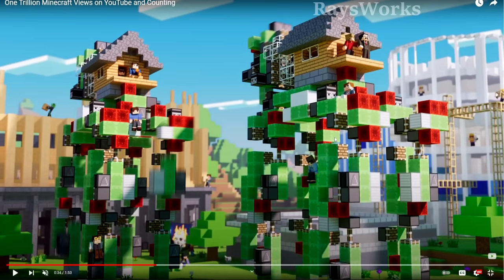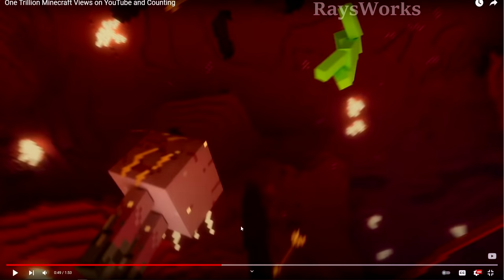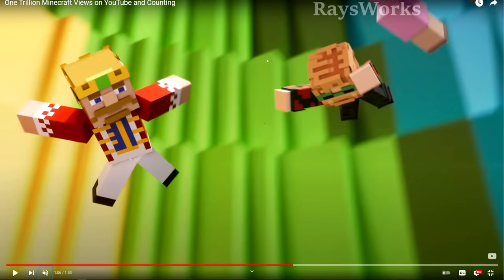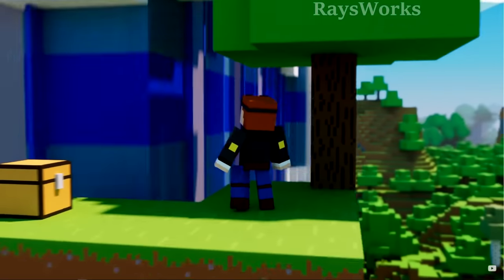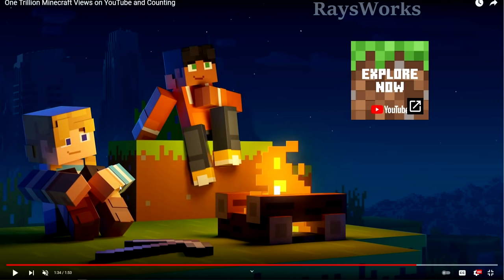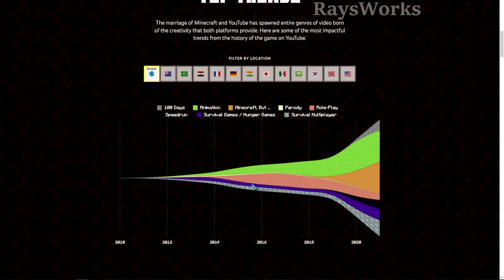They feature a redstone flying machine that Mumbo Jumbo and Grian are riding on top of. They pay tribute to survival game videos, Dream manhunt videos, people playing survival and role-playing, and even the really old drop game where you just drop straight down trying to avoid obstacles. At the very end, they show all the different main themes kind of coming together for a really cool ending - overall a well put-together video by YouTube.